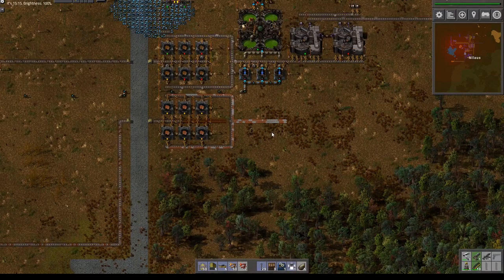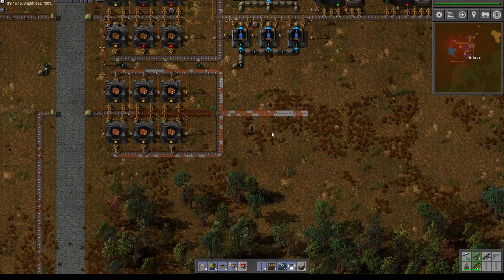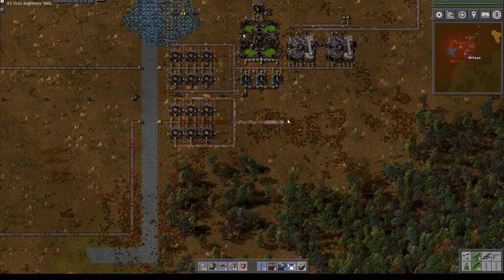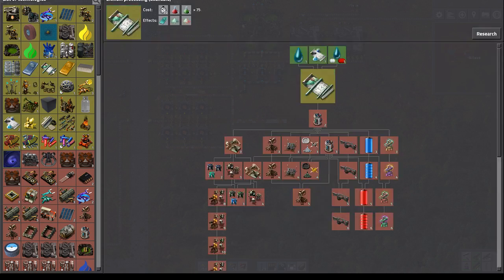Hello and welcome to episode 10 of our let's play campaign of Factorio playing Bob's mod, uranium power, and Angel's mobs. That was a very strange introduction title. What do we do? Lithium processing — how do we get lithium?